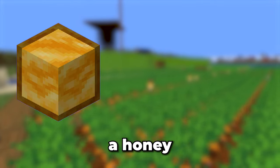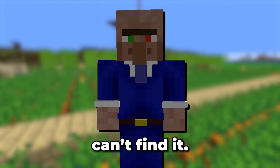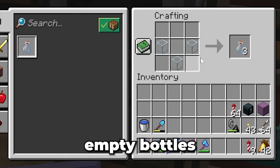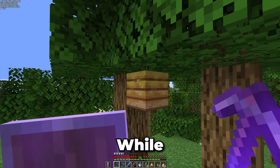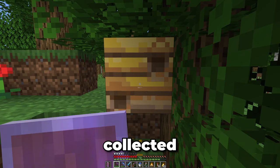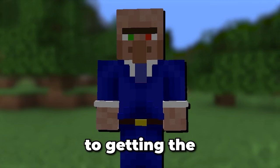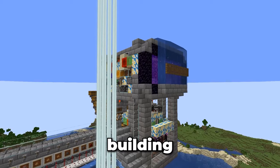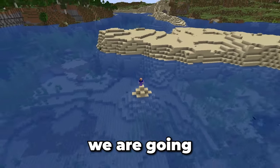I'm still missing two things: a honey block and four beacons. I thought I had a honey block around here but I can't find it. Let's get some honey bottles and now it's time to find some beehives. While I was collecting that honey, I also collected the beehives — I have a plan for these in a future episode. When it comes to getting beacons, I'll get them after we finish building the raid farm. With all of these resources ready to go, let's start work on this raid farm.